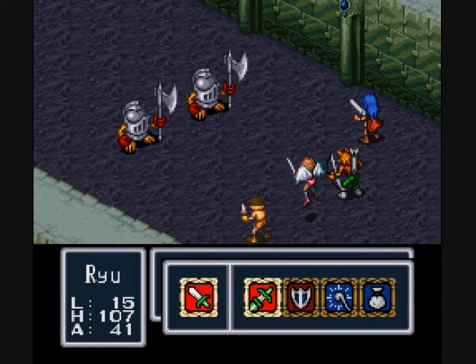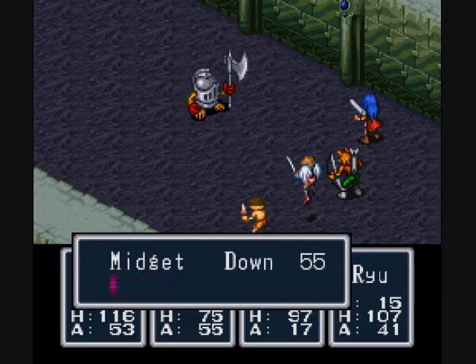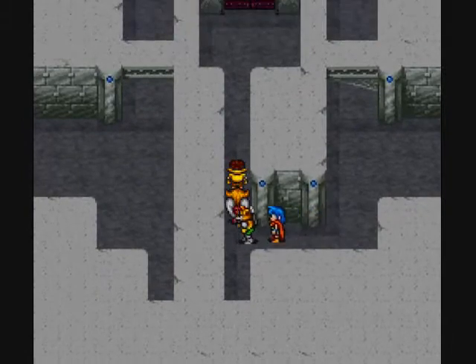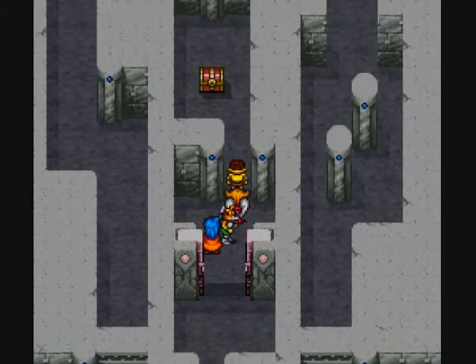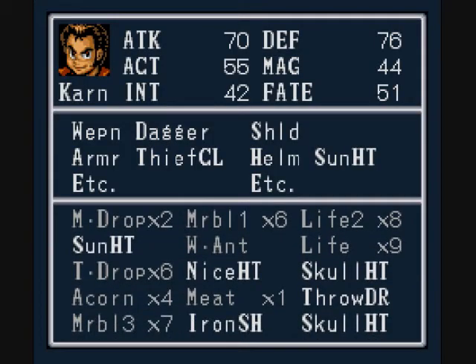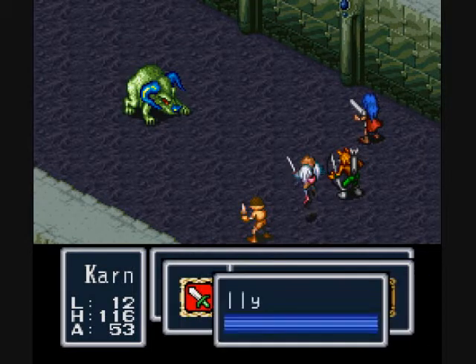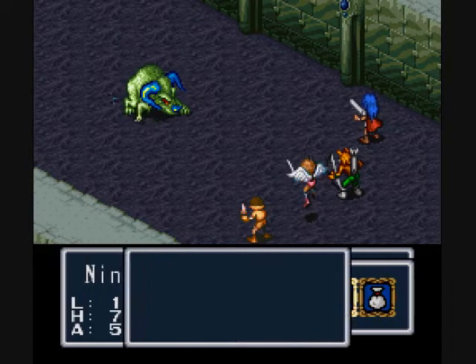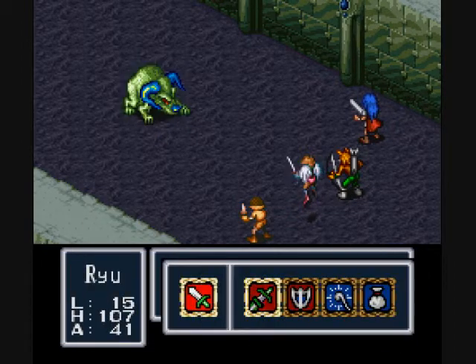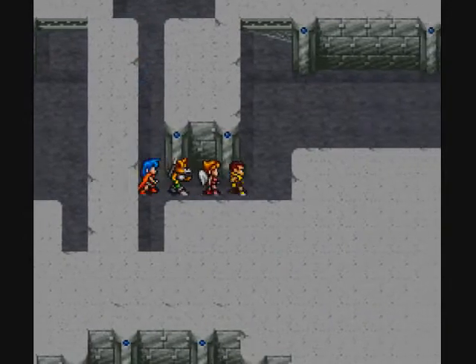We're going to pick these items up, and then we're going to go over to Agua. There it is. This is actually the one that I was looking for. There was another one — Dart, which is another upgrade. Karn starts off pretty strong, but unfortunately his regular attack quickly loses attack capability, especially compared to the other characters. That's not even taking into account his other forms, which they mentioned.